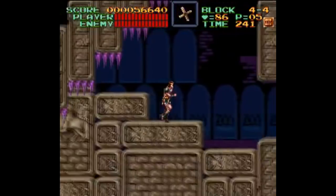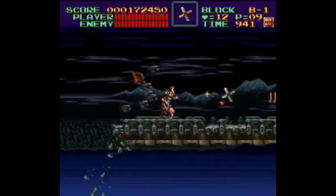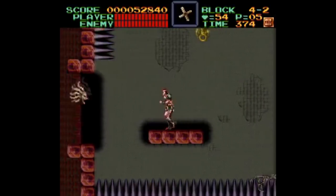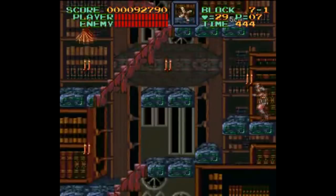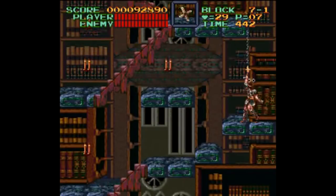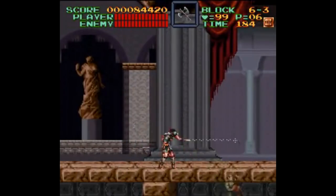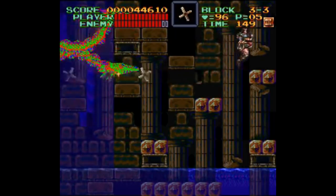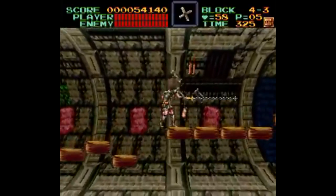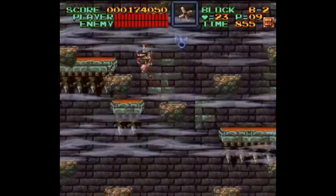Does Super Castlevania 4 live up to its reputation? It absolutely does, because it's a game that's not only capable of creating such a rich, detailed atmosphere, it creates a world where you just want to hang out and experience. Every level looks and feels totally different — from the library, to the torture chamber, to the treasure room, to this weird, creepy ballroom where these dancing ghosts hang out. Put all the pieces together: the atmosphere, the art style, the music, the backgrounds, the uniqueness of each level, and the amount of control, and Super Castlevania 4 is one of the 10 best games on the Super Nintendo.